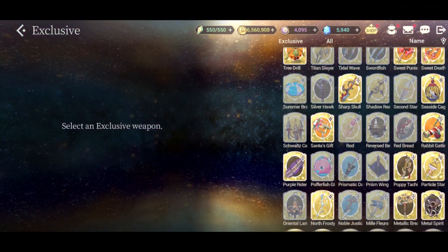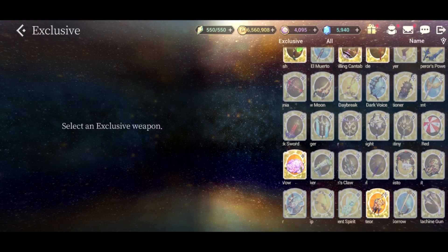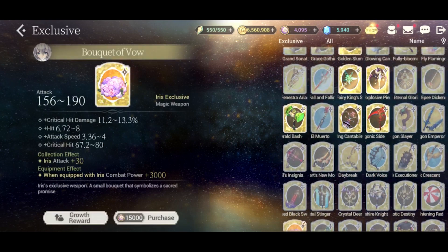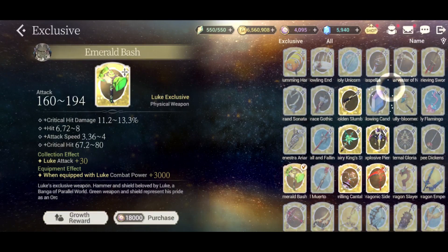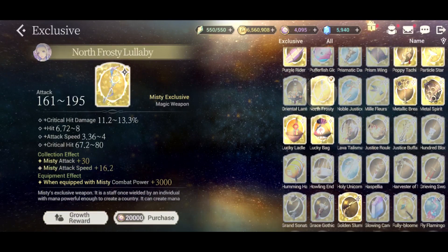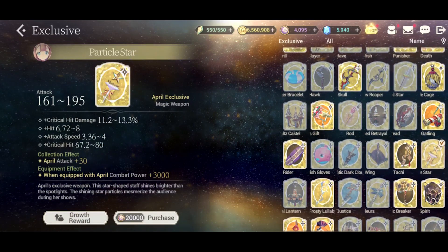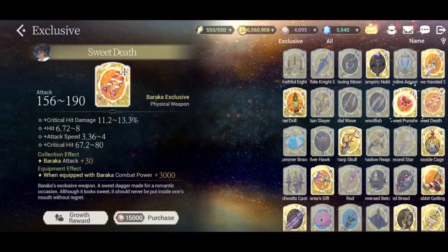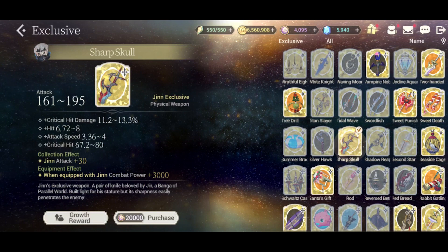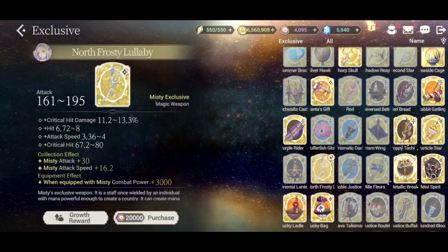Exclusive weapons are now exclusive equipment limited to the hero they belong to — which makes total sense. Before, anybody could equip somebody else's exclusive weapon. Now you have exclusive equipment for a particular hero, and a hero can have multiple exclusive equipments — you just have to have one equipped at a time and enhance that one in particular. The same skin system applies, so you can apply a different skin if you have the exclusive equipment for that hero, even if it's not currently equipped.